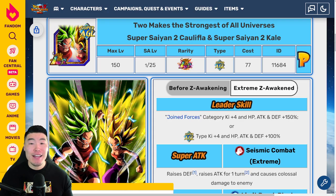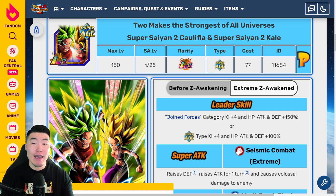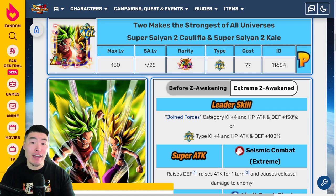What's up guys? Welcome back to another Dokkan Battle video. Today we are going to be breaking down the Extreme Z Awakening details for LR Kale and Caulifla.